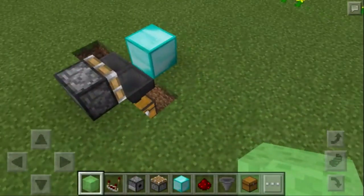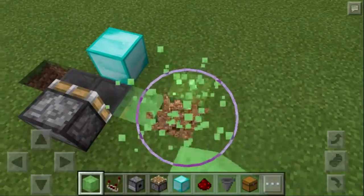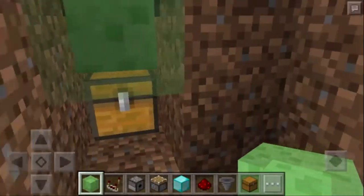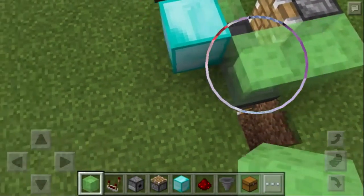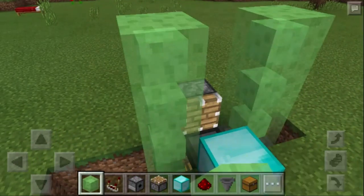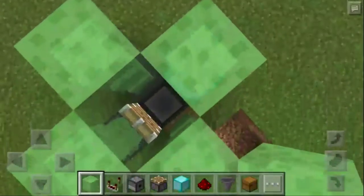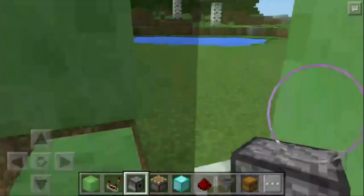Then you will need a slime block. You will need to make a cabin — so I have to get rid of that and make something like this, a big one, so I can get to that chest. I will need to make a cabin something like this and put the dispenser in like that.